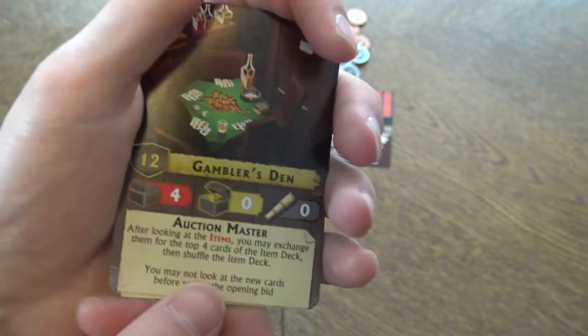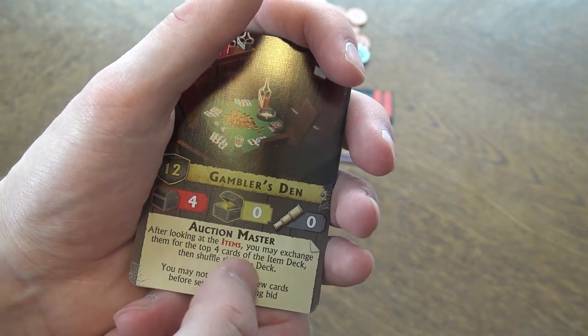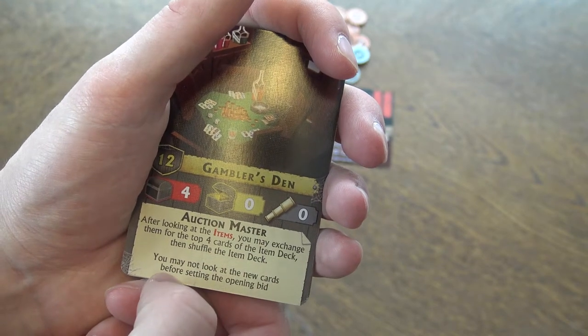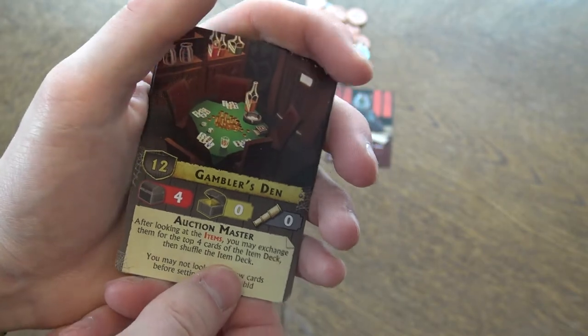For example, with this one: after looking at the items, you may exchange them for the top four cards of the item deck, then shuffle the item deck. You may not look at the new cards before setting the opening bid. So basically the gambler's option.